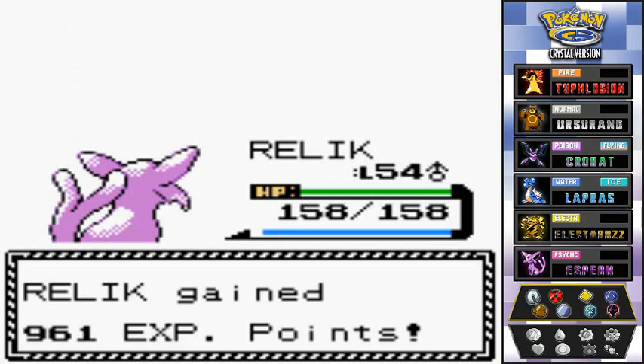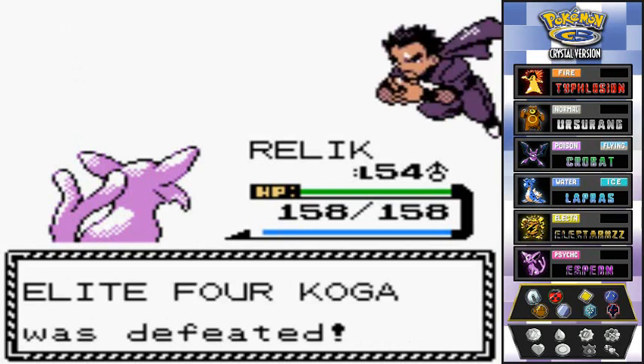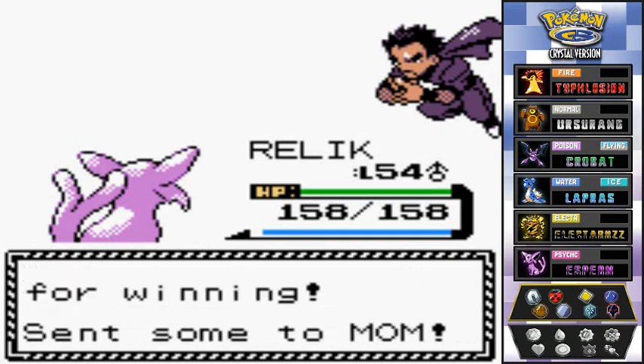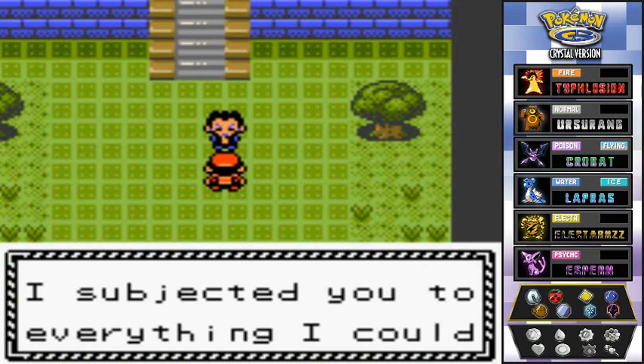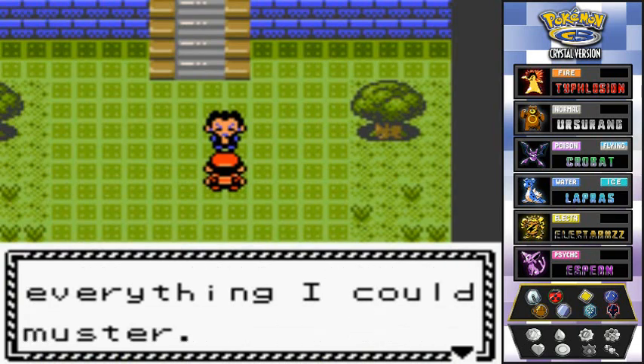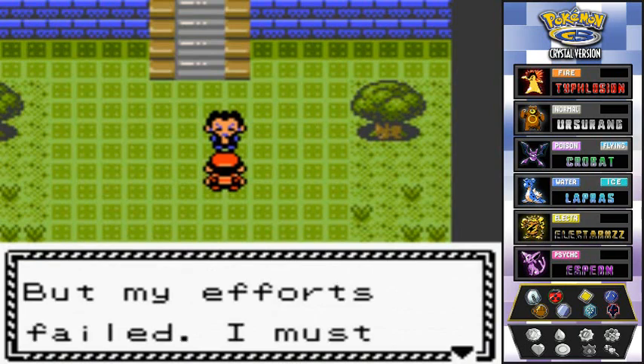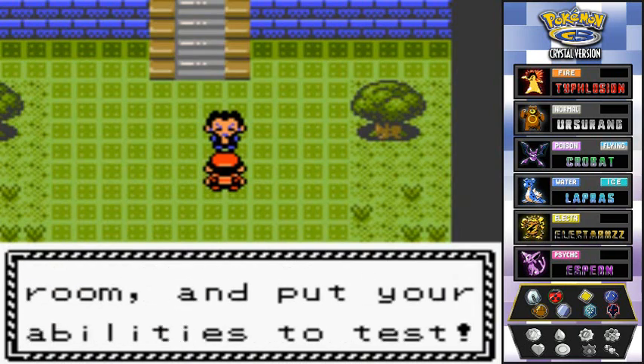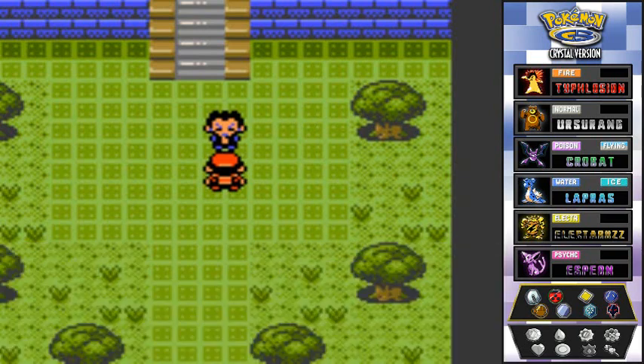More experience points for Relic — this guy is gaining points fast! Koga says: 'You've proven your worth. I subjected you to everything I could muster, but my efforts failed. I must hone my skills. Go on to the next room and put your abilities to the test.' Pretty sure he said something similar back when he was a gym leader.